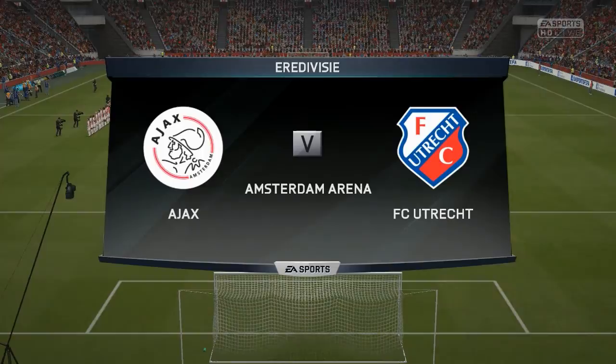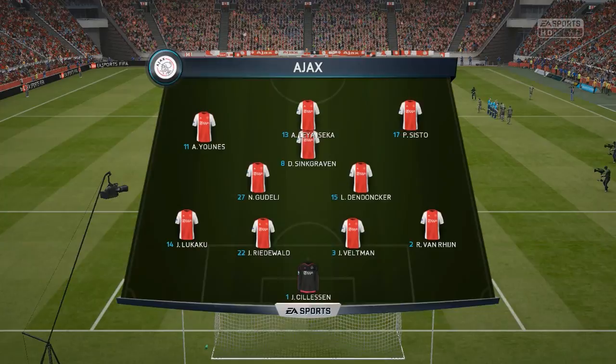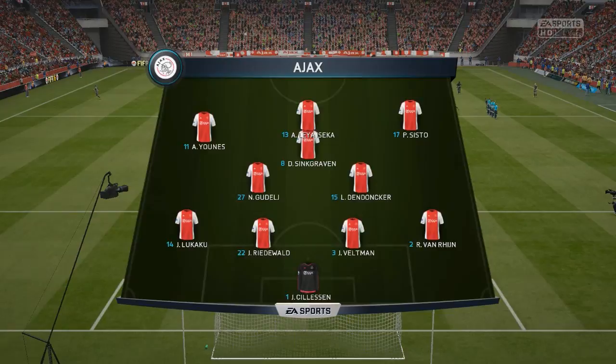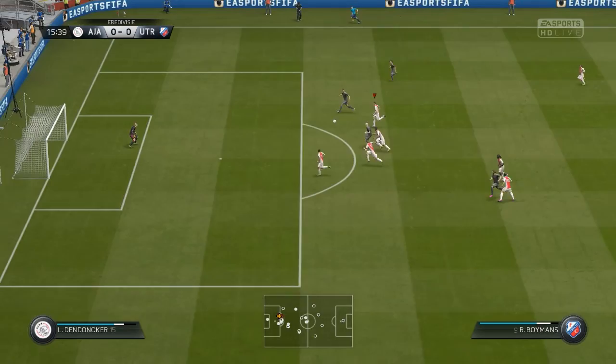Next up, another home match in the Eredivisie against FC Utrecht. They're a pretty decent side but we'll have to do our best and get another three points today. I did rotate a lot because a lot of my players were tired from the Celtic match just two days ago. I'm also giving Iseka a chance up front because Milik has just been invisible lately. Good interception there — let's give that through. Sinkrave is just a tad too slow and now we have to watch out on the other side, but they shoot over the goal.